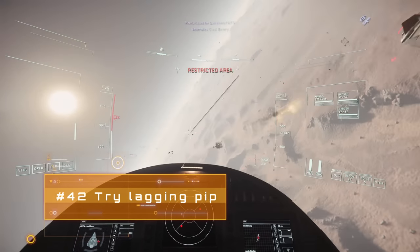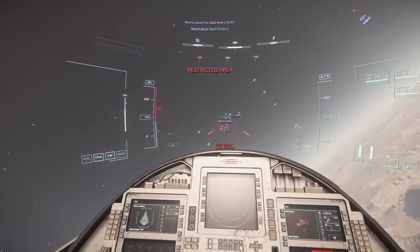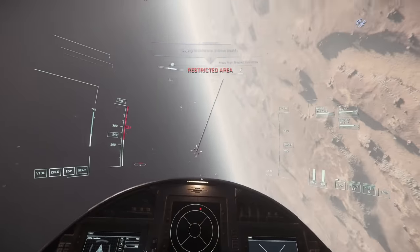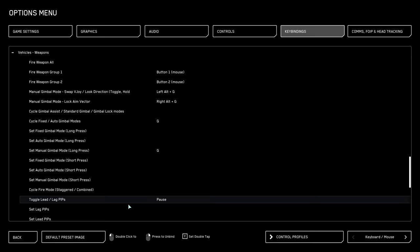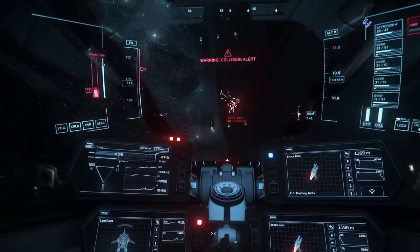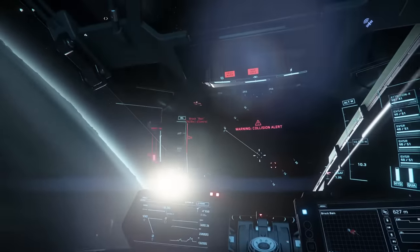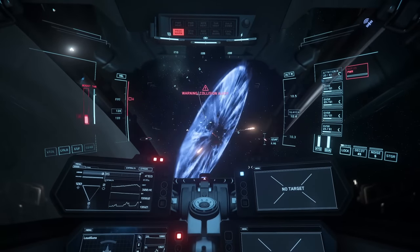Once you've got someone targeted by pressing T, you'll get the PIP or targeting reticule — your ship telling you where to shoot to hit the moving target. By default this is leading PIP, but you might also want to experiment with lagging PIP, which you can assign a keybinding to toggle in vehicle weapons settings. Rather than showing where to shoot, a lagging PIP shows where your shots will land if you shoot where your crosshair currently is — particularly useful when fighting bigger ships and wanting to focus fire on a specific region. Bonus tip: to clear a target rather than shoot at it, just hold Alt and press T again.